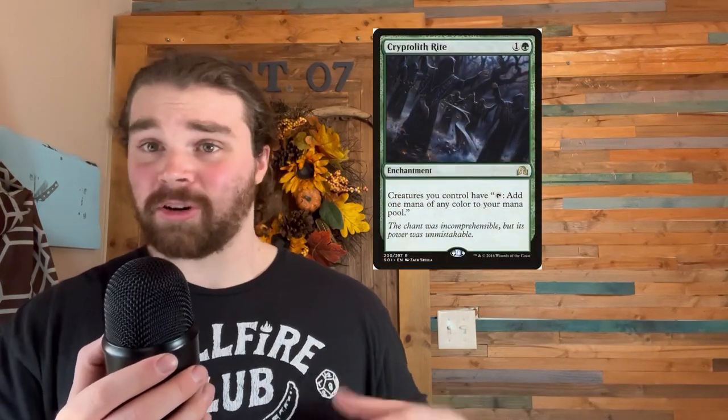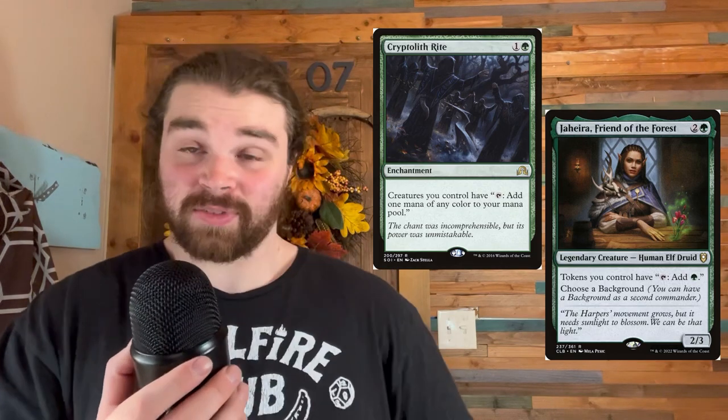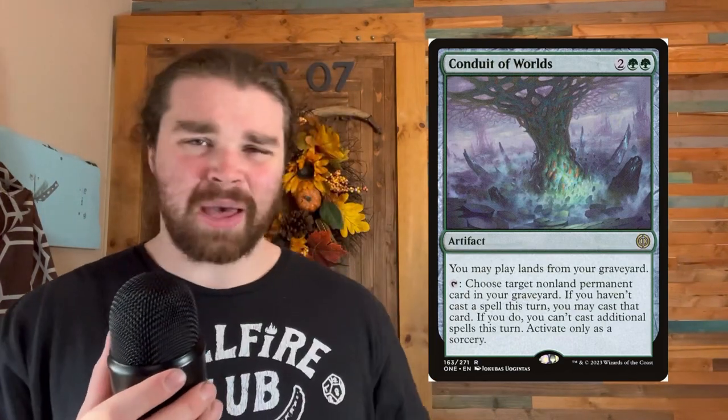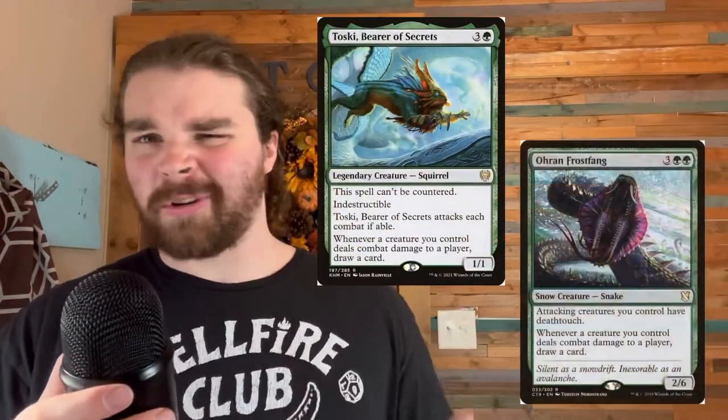Let's include cards like Cryptolith Rite and this friendly forest girl — now we're tapping our hydras for mana to cast our hydras for zero so they just instantly die. There are also some niche cards that let us cast hydras from our graveyard. We have Conduit of Worlds — super solid card, pick one up while it's budget, because honestly this card plays way better than it reads.